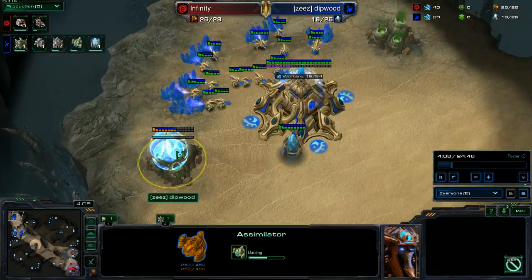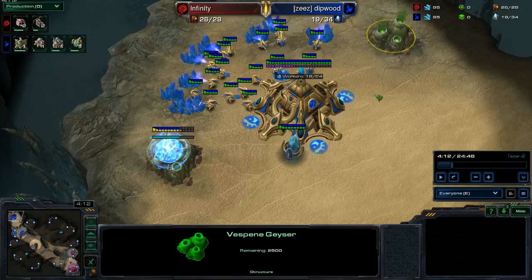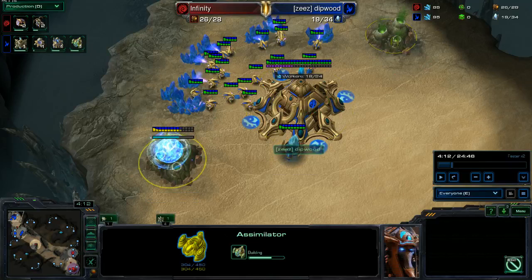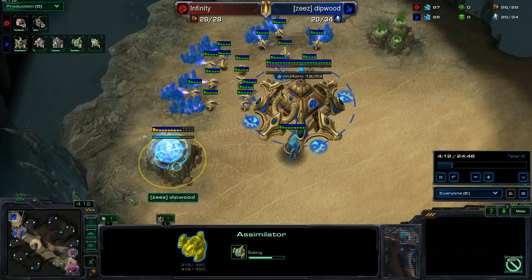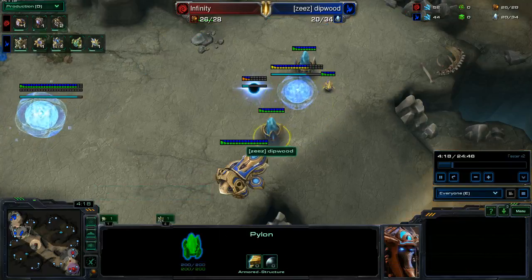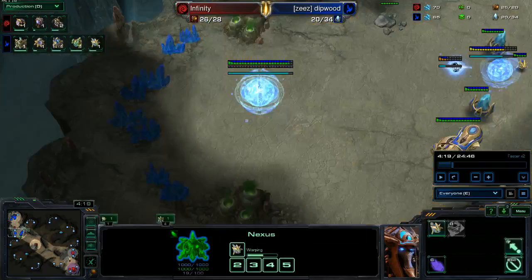Also, only getting one gas - we really need a second one. You should always be double gassing, unless you're doing some very extremely specific build. You should be getting double gas at 20. Is Chrono Boost being used? Yes, it is. Okay, that's good.